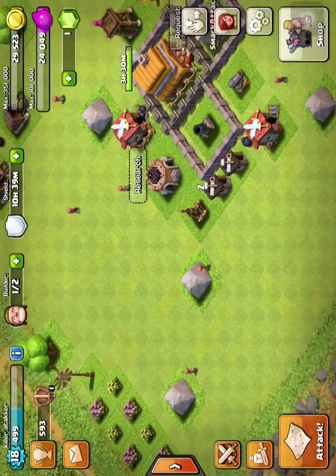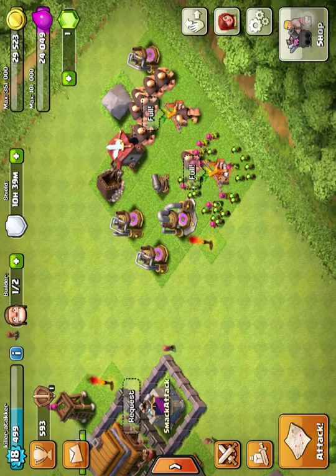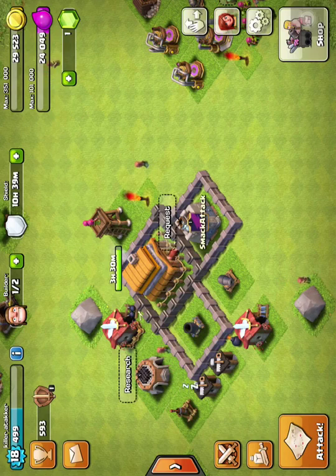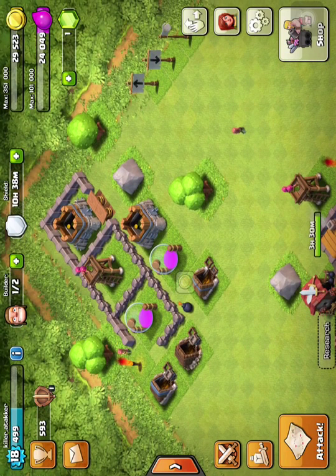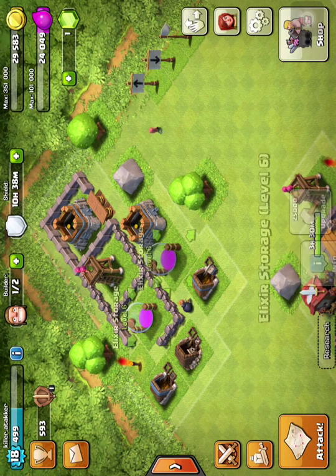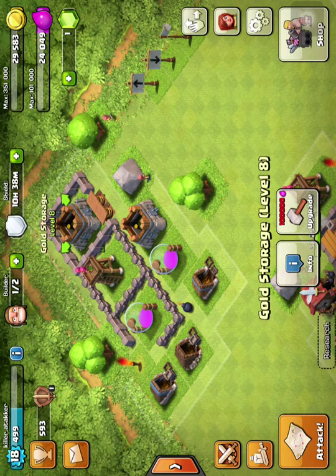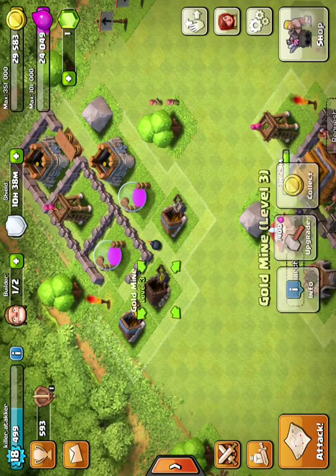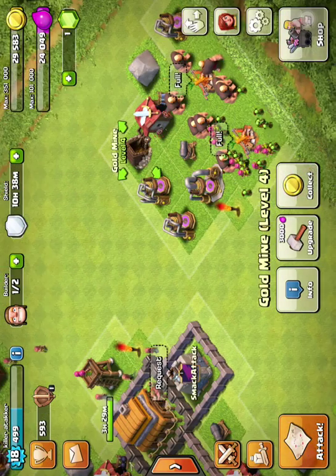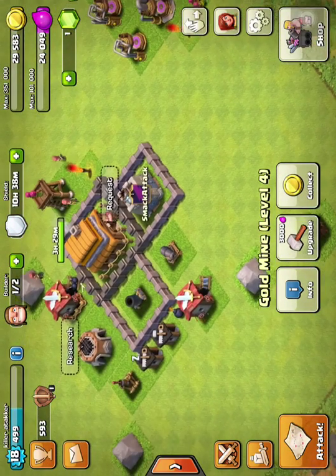I have a level seven gold mine, and my little army area here with a level five barracks and two level fours. I have some spring traps, two elixir storages, a level eight gold storage, a level seven, and then a level five, level three, and level four gold mine — no level sixes.